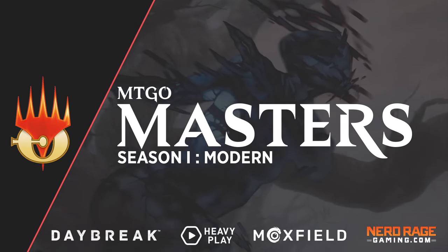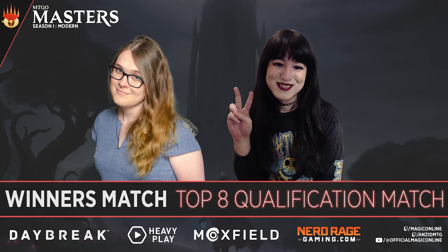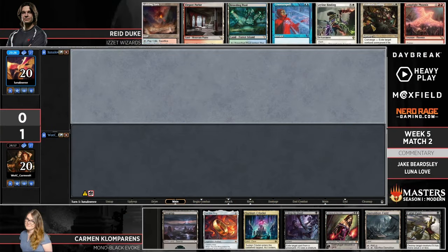Carmen Clomherens and Luna — with Carmen on Mono-Black Scam, Coffers-less Coffers, and Luna on Four-Color Lamplight Phoenix.